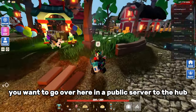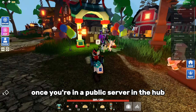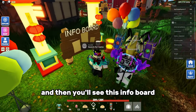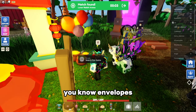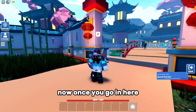The first way is you want to go over here in a public server to the hub. Once you're in a public server in the hub, you want to go down here and you'll see this info board. Then you want to press F to search for a game. That's how you get into a game and that's how you get lunar envelopes.